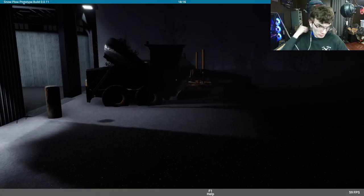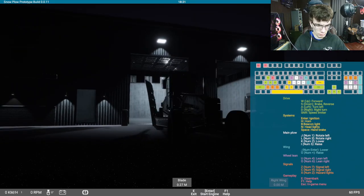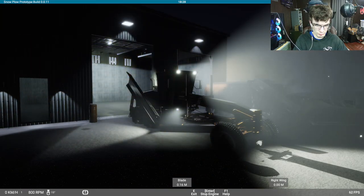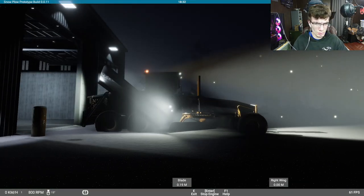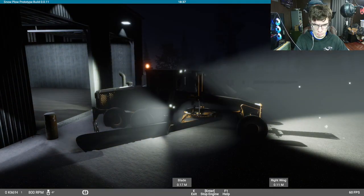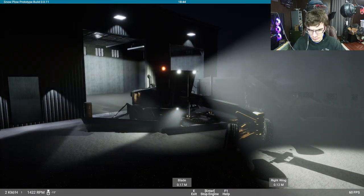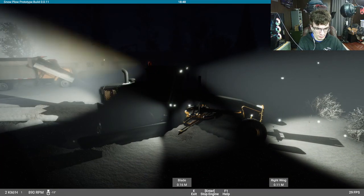All right guys, we're back and we're going to go out and use the grader. We'll do some night time, so we got the beast out. Realistic strobe lights. Let's see — that adjusts the front wheels, that's cool — it's like camber on them. I just need to turn my plow. There we go.